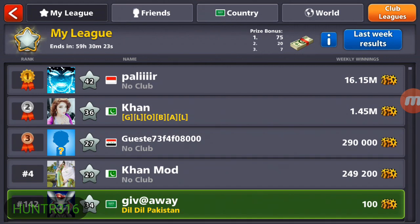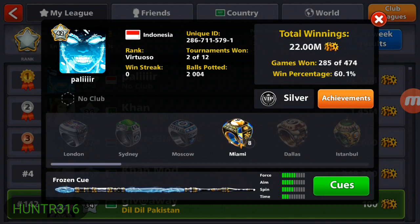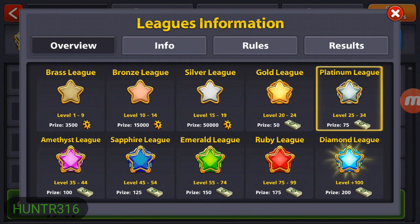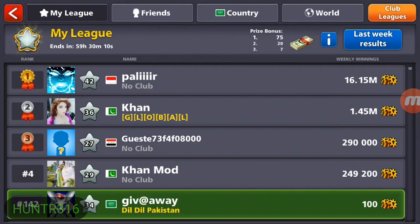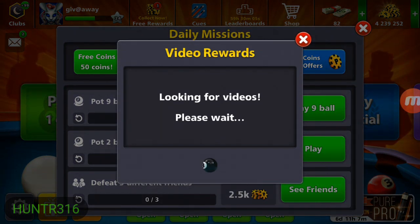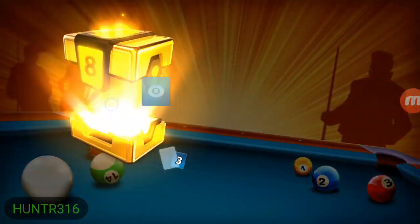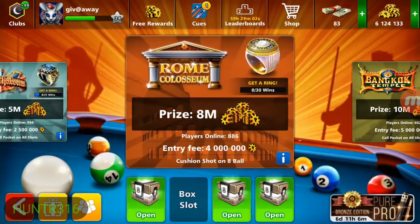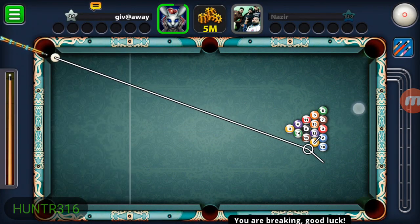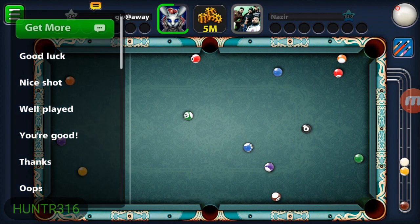We log in again with 59 hours to go and the first place is at 16 million. It's not difficult, we can still make it, but we'll just wait for the end of the league and attack at that point when our opponent has no chance. I decided to play a Paris game instead of logging out, to make the deficit as small as possible so the last-minute attack would be much easier.